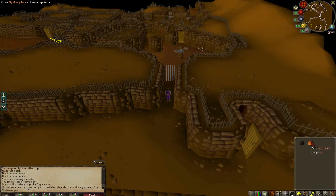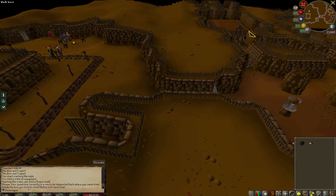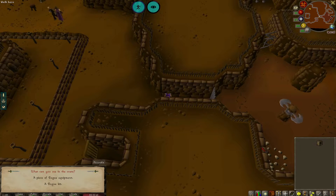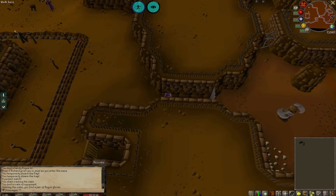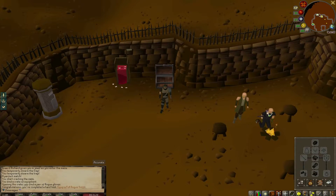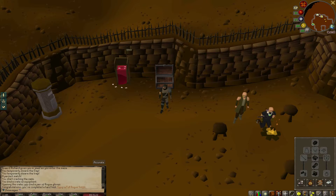We got our first mystery box. Let's see what we get — a freaking onion. About 3 hours later, we finally got our last piece of the Rogue's outfit. GG. And don't forget, equip the entire Rogue's outfit is a 100-point task.